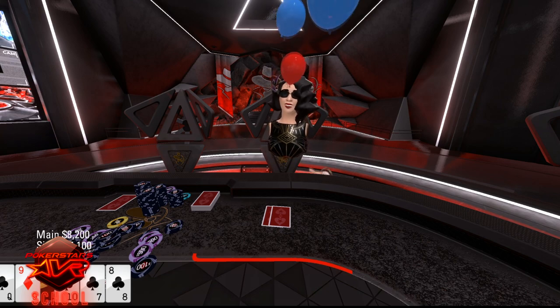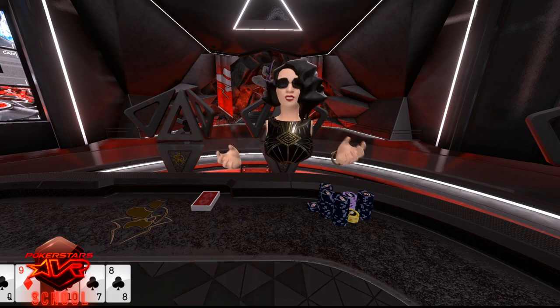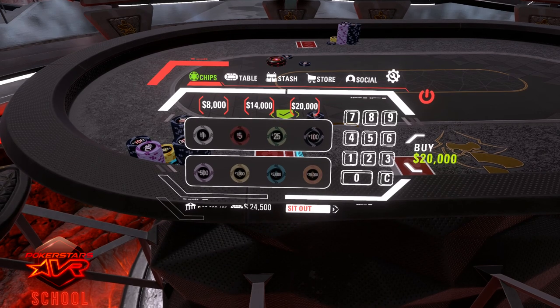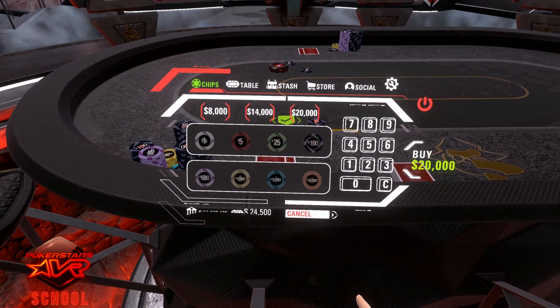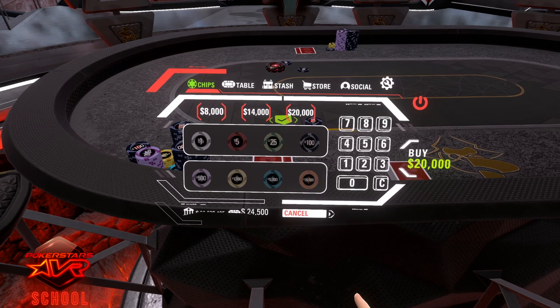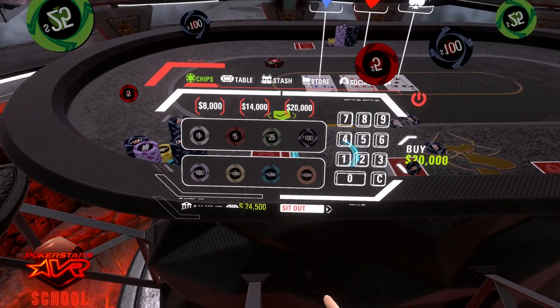When you win a hand, balloons will appear. If you would like to take a break, it's polite to sit out. To sit out, go to your watch menu and on the chips tab, select the sit out option on the bottom. If you sit out at a full table, this will give you 15 minutes before you're removed from the table. And to return, simply press cancel and you will be dealt in to the next hand.